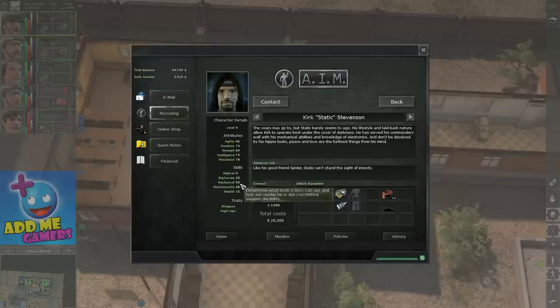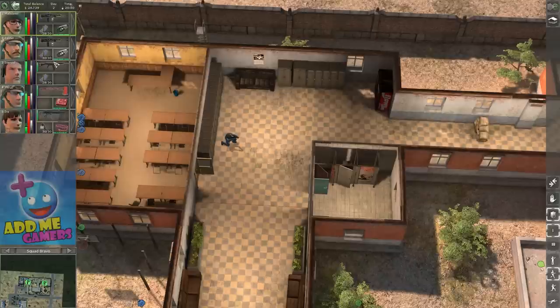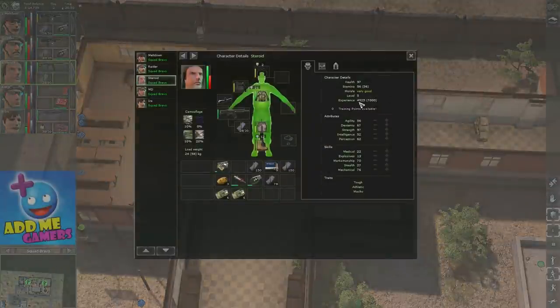Looking at Static as another example: he covers explosives and mechanical. Later on in a secondary team, I could use Static as both my repair guy and main tank — put all skill points into marksmanship and I have a combined repair-tank. That would let me ditch Steroid from the main team, put him camping in Cambria, and by the time he's leveled up decently with better stats, he's actually okay.